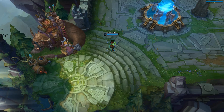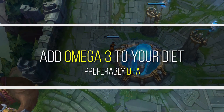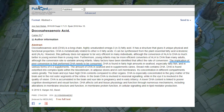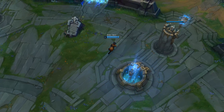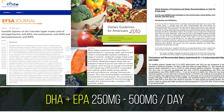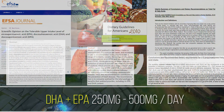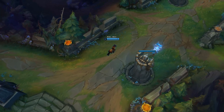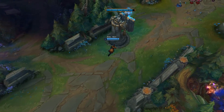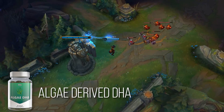The next step is to find a reliable source of omega-3, preferably DHA, which is the most useful form of omega-3 for your body. This can be found in almost any fish. The daily recommended dose by most health organizations is between 250 and 500 mg per day. For vegans and vegetarians, the best options are flaxseeds, chia seeds, and nuts, along with a DHA supplement like algae-derived DHA.